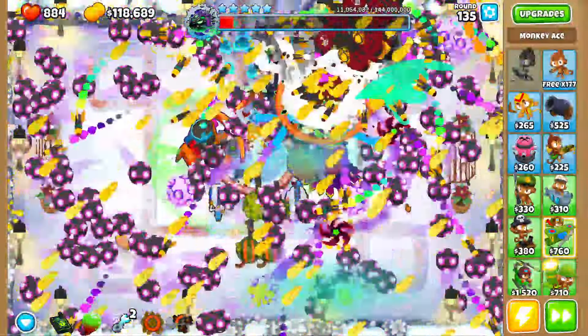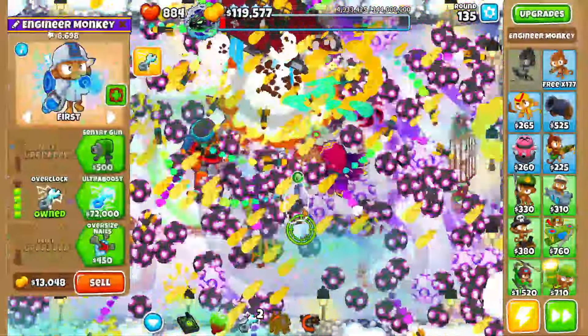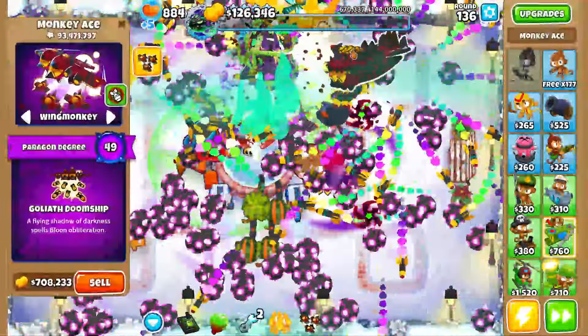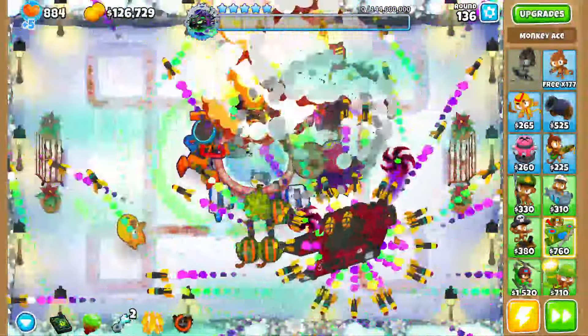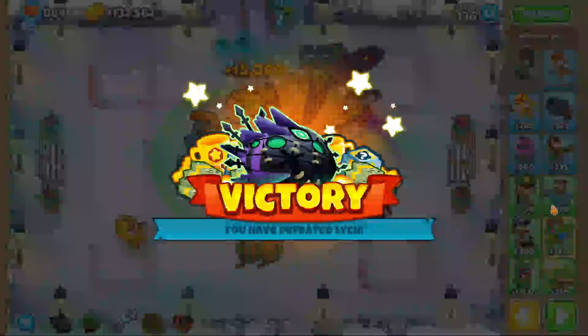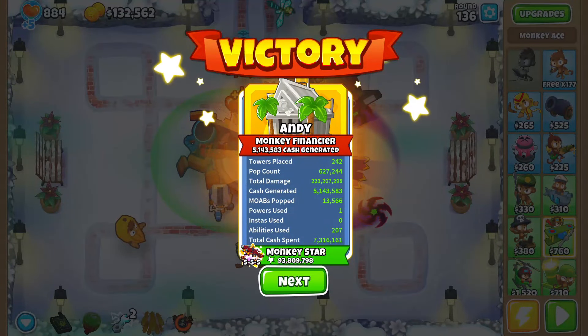I'm gonna set cripple MOAB to last. This guy is getting farther than planned. We lost some more lives but we have wing monkey and a degree 49 Goliath Doom Ship. The ninja has 70 million pops. I should put down a master bomber — apparently it's super good with the paragon.